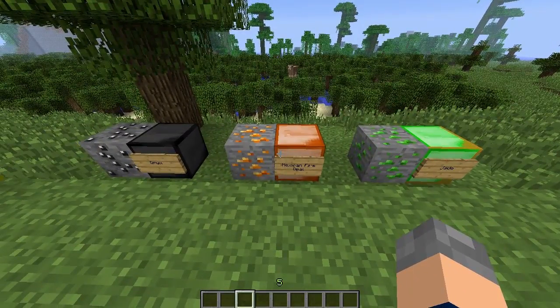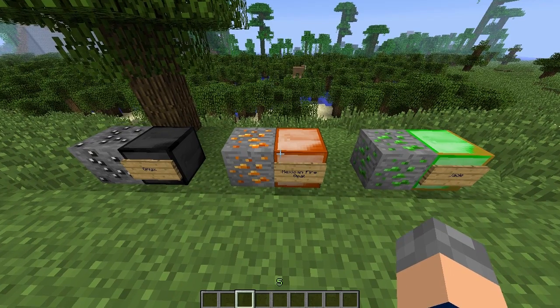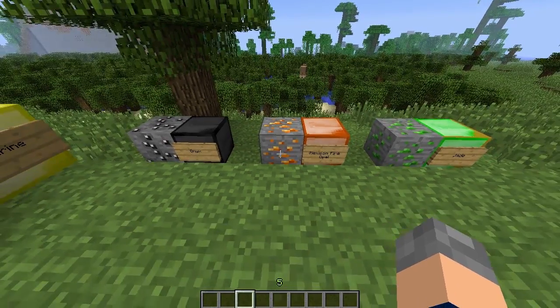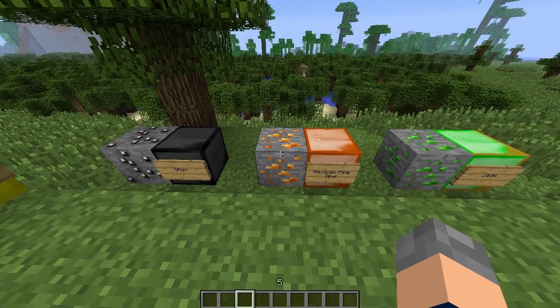Then you've got the Mexican Fire Opal. We don't know why it's called Mexican. It's only got 350 uses, which is still more than quartz, but it has high power so these are very strong tools — basically just a better version of gold.